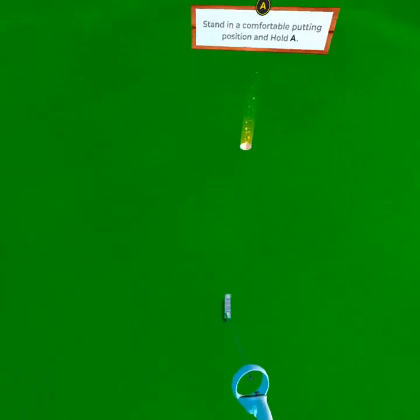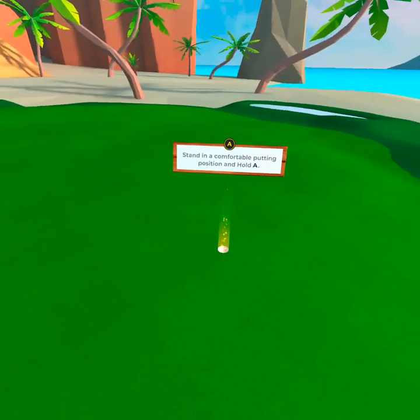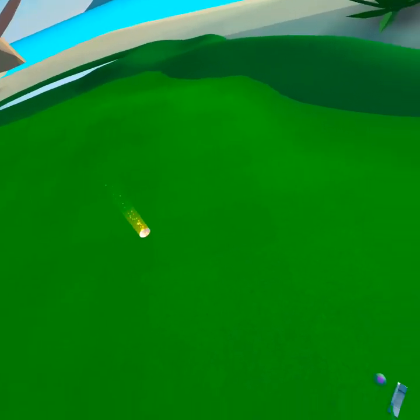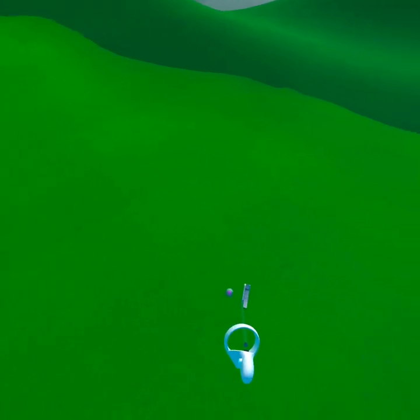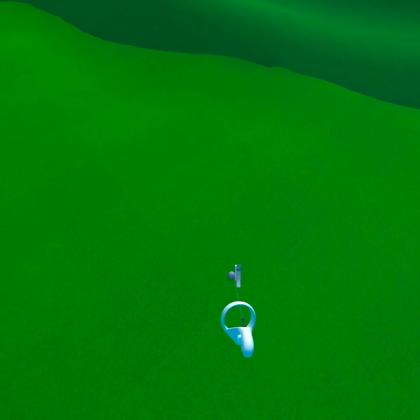Now that you have your putter, stand in a comfortable putting position and press the A button on your controller. When putting, hold the right controller with two hands just like you would hold a real putter. Try to putt using your arms instead of using too much wrist for better control.